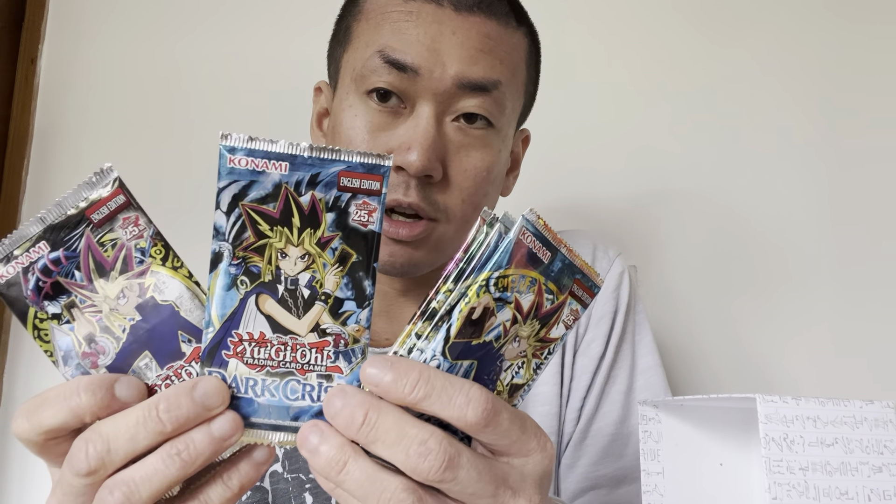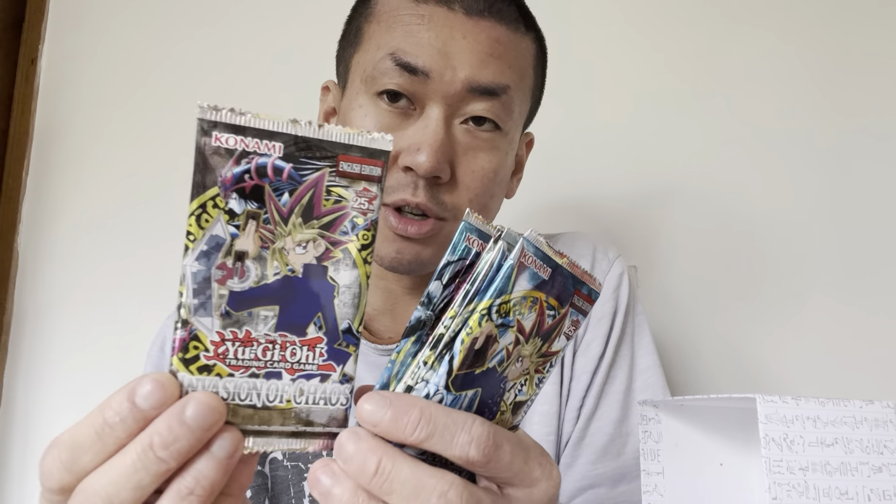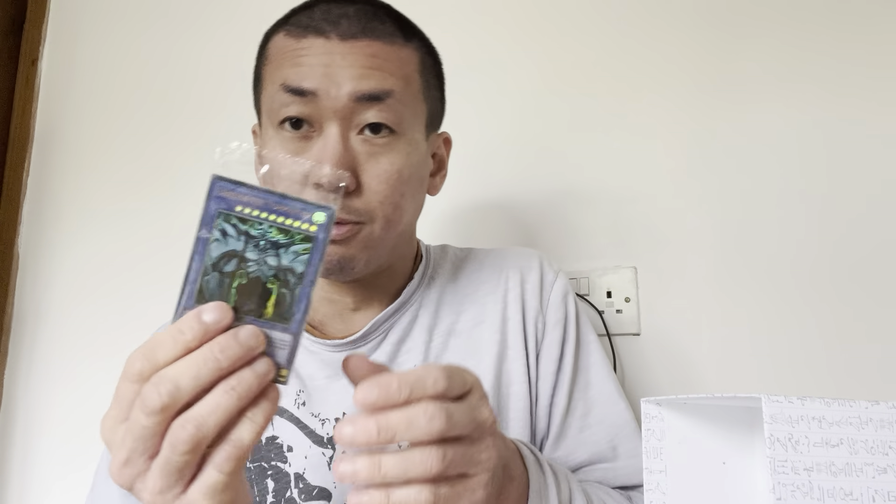Before I open this, I'm going to show you the back and stuff. Basically you get the three of them - Dark Magician, Blue Eyes and Red Eyes - and even the Egyptian gods as well.